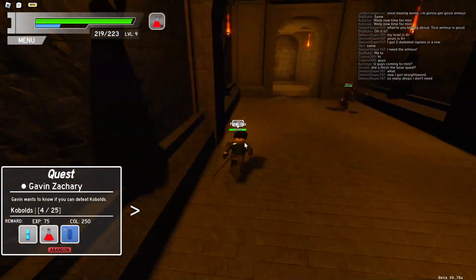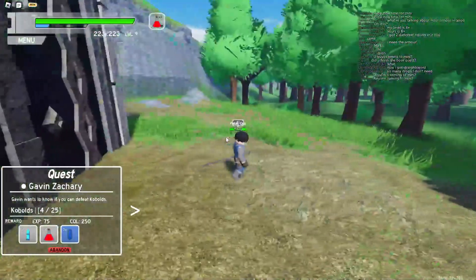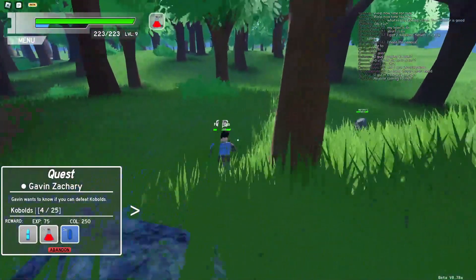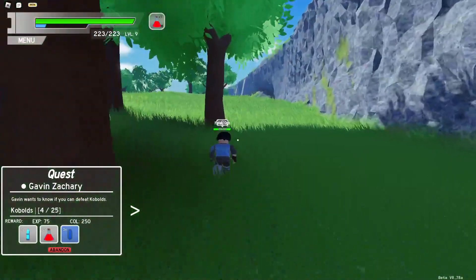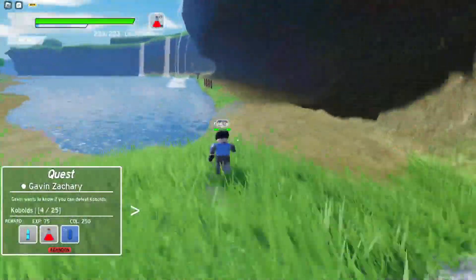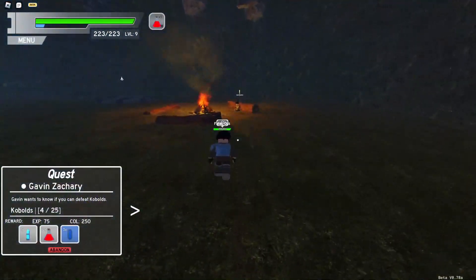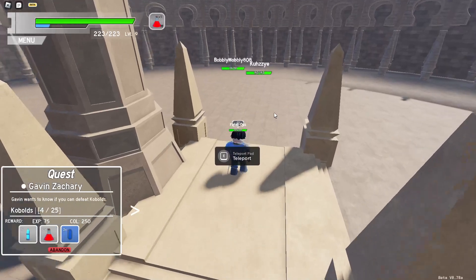To get the kobold quest, if you're at the dungeon you want to go this way, take a right, and then down here near the waterfall there will be a guy and also a teleporter. If you talk to this fellow — Gavin Zachary — you can get the kobold quest.